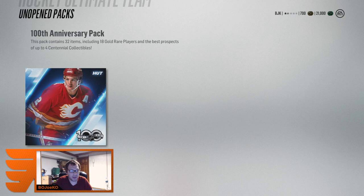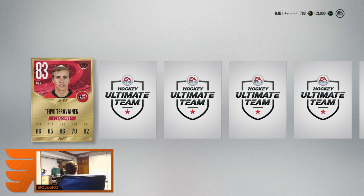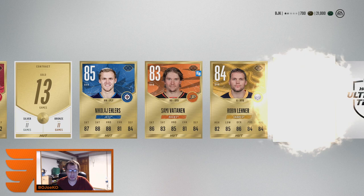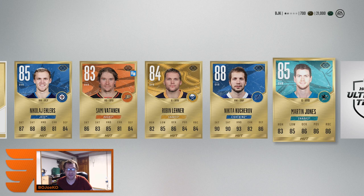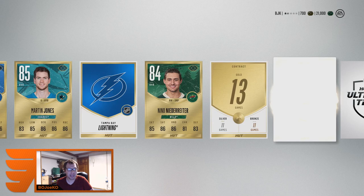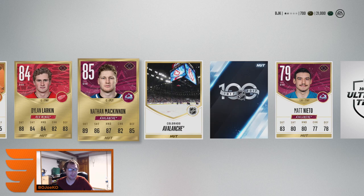Our last pack of the day — I'm gonna make it a no-look nose method. First card: Nikolai Ehlers, that's a pretty nice pull, 85 — he's gonna be speedy. Robin Lehner. Nikita Kucherov — another 88! That's three 88-overall pulls in this pack opening: Ovechkin, Malkin, and now Nikita Kucherov! All Russians! My first line is gonna be all Russian — Malkin, Kucherov, and Ovechkin. That's crazy. Dylan Larkin and Nathan MacKinnon too.